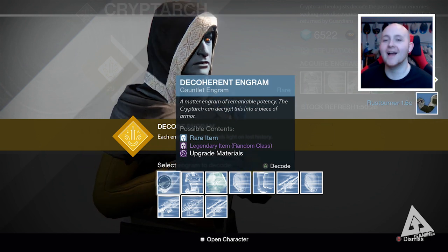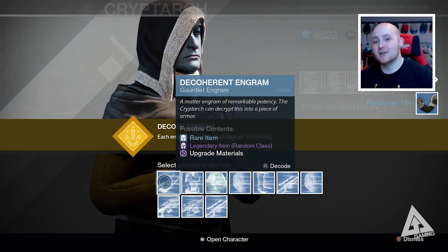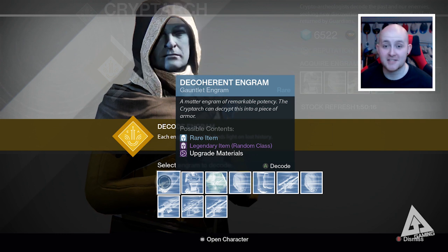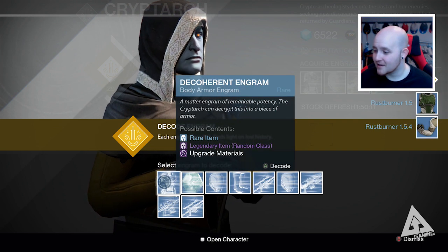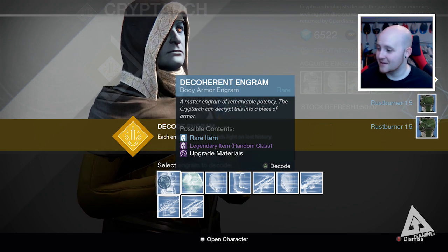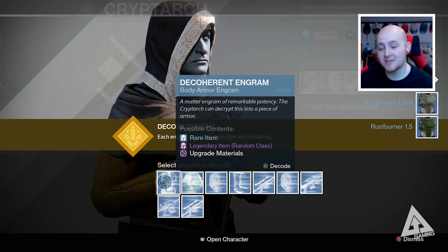Let's begin — gauntlets first. I'm going to bet on pretty much everything being Rust Burner. In fact, if I get a complete Rust Burner set I'm going to put it on and wear it in the Tower just so you guys can see. Rust Burner gloves... more Rust Burner gloves... Rust Burner chest — oh, we're nearly there, I need a helmet and legs. No... plenty of chests, more chests. Oh, that was slightly better, so I'll use that one instead.